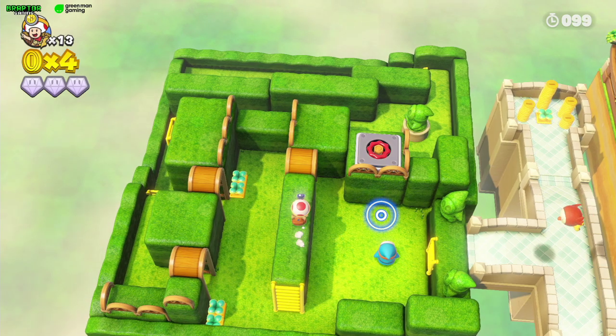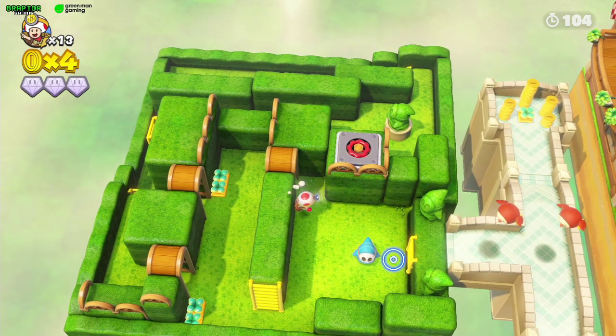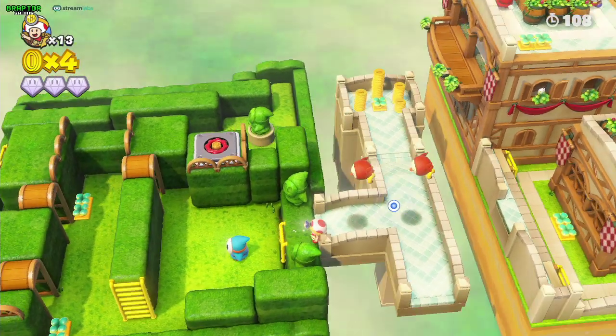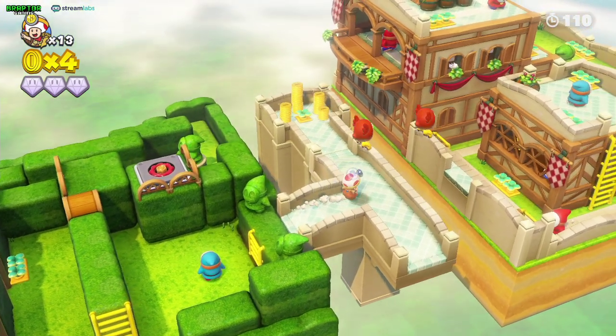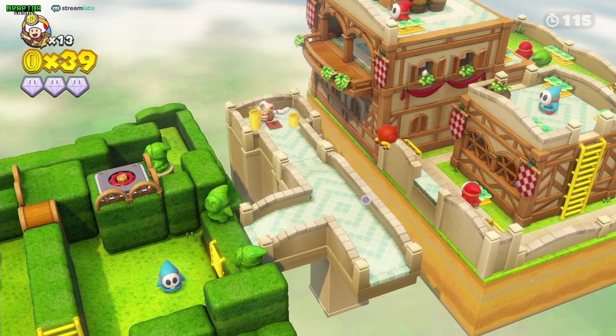The best way is for him to be looking down here, so you can pass right through. You can just grab a couple of coins here — I think there's a mushroom here. Yeah, just a couple of coins.